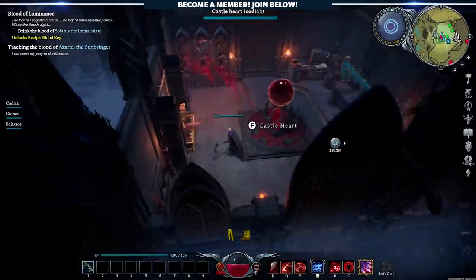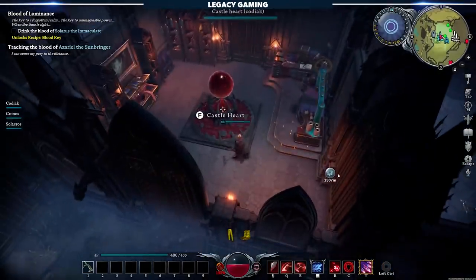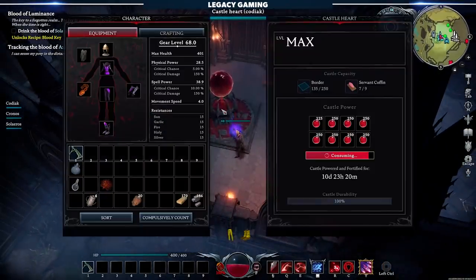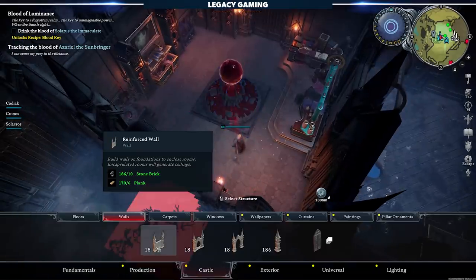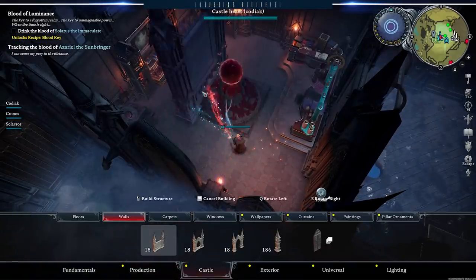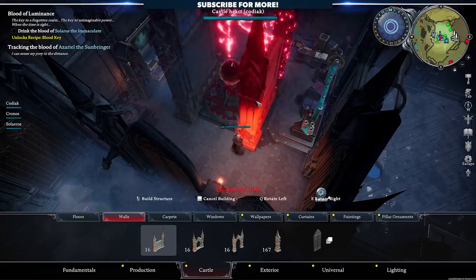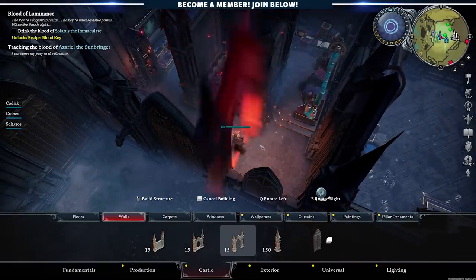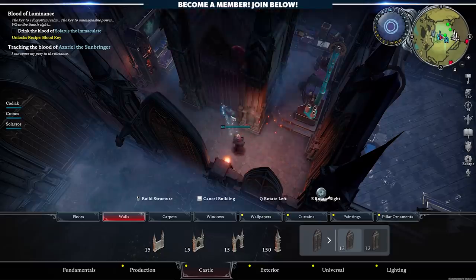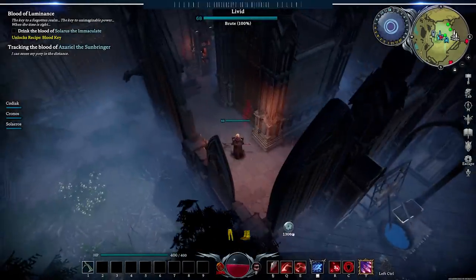Here's one very specific and somewhat frustrating thing about floors: your castle heart — the thing powering your base — actually counts as a floor tile, so it can prevent a floor bonus effect from activating. If you're on a PvP server, it's best to wall off your castle heart away from everything else. Not only are you protecting it from attack, but you're preventing it from messing with your floor bonuses. It may be a bug that gets resolved, but it's an annoying aspect we had to find a workaround for.